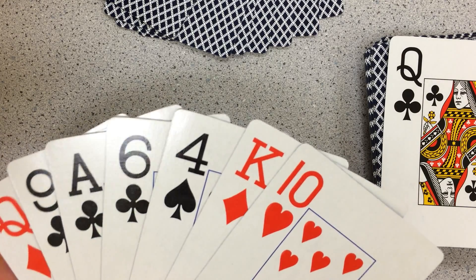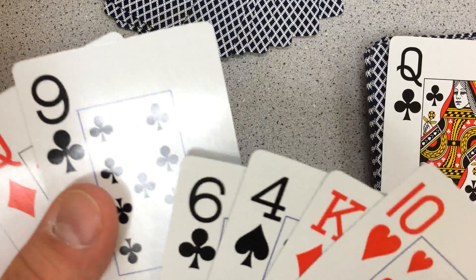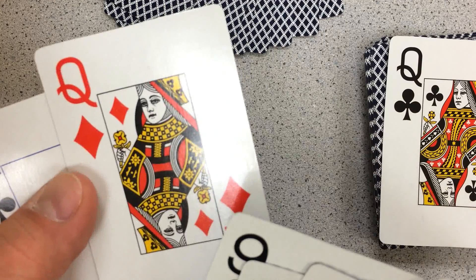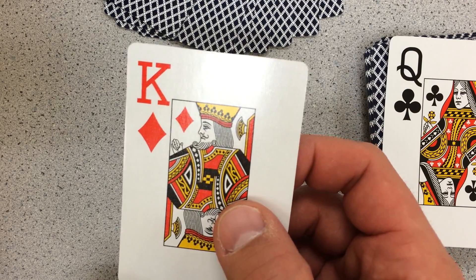Both players at the same time reveal their hands. They can see them for each other if they want to — you can keep them secret, it doesn't really matter. All the cards are the values you would expect: an ace is one, the ten is ten, the six is six, the nine is nine, the queen is worth 12, and the jack is worth 11. The only really weird one is the king — the king is worth zero, which might sound bad, but it's actually really good for this game.